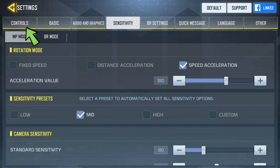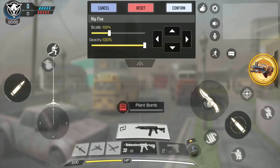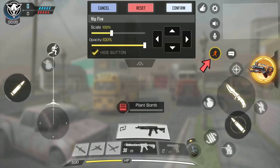Then I recommend clicking on the controls tab, choosing custom layout, and then moving your operator scale down just a little bit so it is easier to click quickly. I then recommend moving your crouch and jump buttons a little bit further away from this corner to make it easier on your thumbs. Then I recommend moving the scope button up a little bit and moving your knife here. This button does not show up often, but when it does, you need to be able to press it quickly so having it closer helps a lot. Lastly, I chose to hide this sprint button because this other one is a lot easier to use.